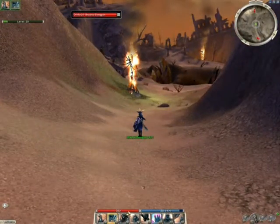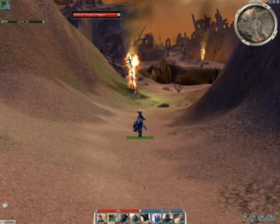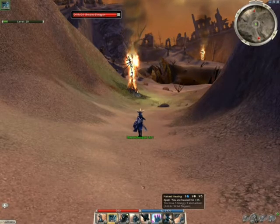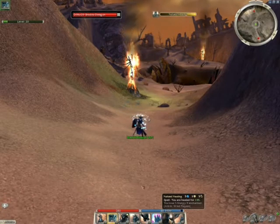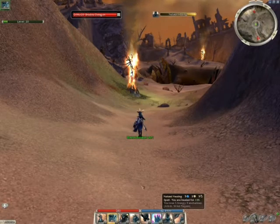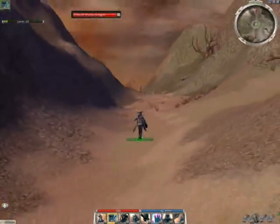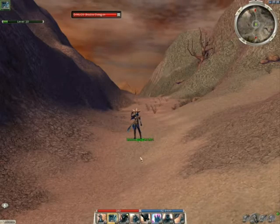As you can see, I stayed at full health. It doesn't use much energy with your 4 Energy Regen, so you can pretty much maintain this at a pretty good pace. With Natural Healing, I can heal myself for 195 in one shot with a quick recharge in 5 seconds. I hope you liked this build, and I will see you later. Thank you.